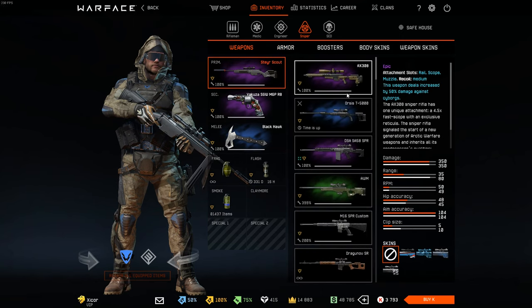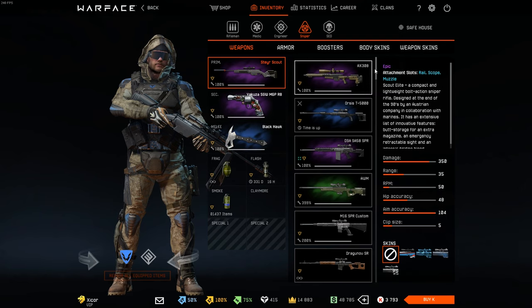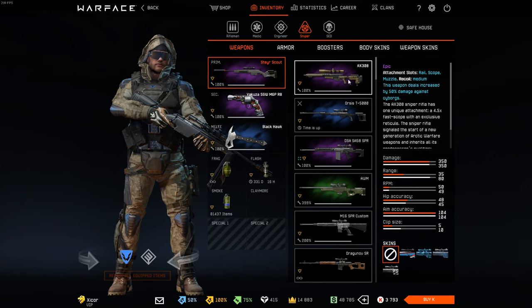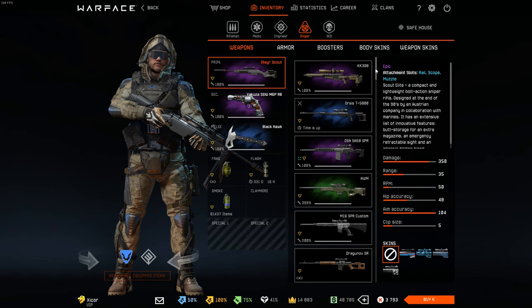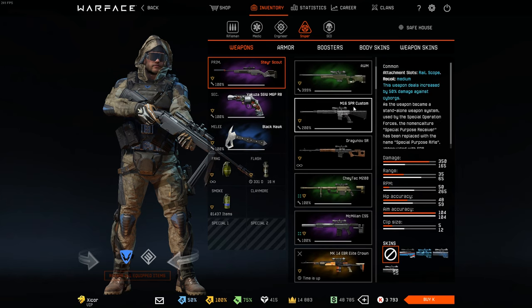Okay, let's get to Snipers. Actually, I said I have most Engineer credit random box weapons, but I think I have like 99% of the credit random box snipers. So we're going to go through them here.